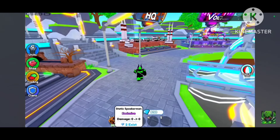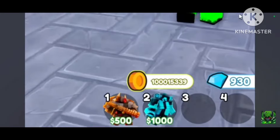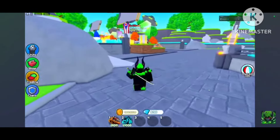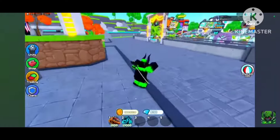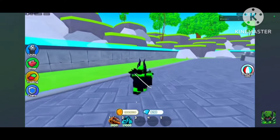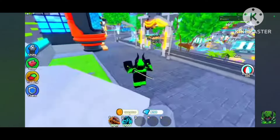So as you might be able to tell, I have two units in my bar right here: Static Speakerman and Gravity Gun Cameraman. I already showed these guys earlier, but now I'm actually gonna be using them and showing their attacks and everything. So all three of the units in this crate are pretty much unique and do their own thing. The only similar thing, I guess, is the Gravity Gun Cameraman — he kind of does normal slowing, but he's pretty much the first unit to launch something on the track. And that thing on the track does 360 AOE damage, so he's pretty cool.